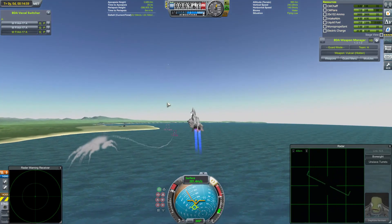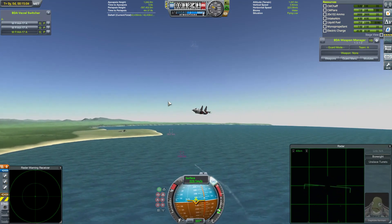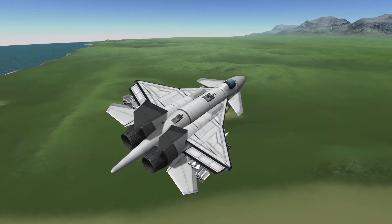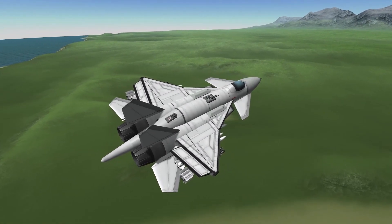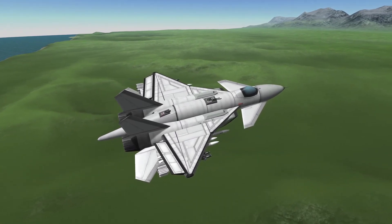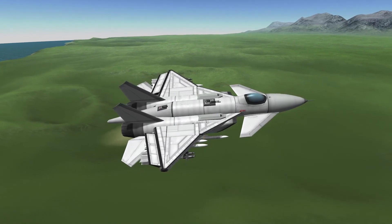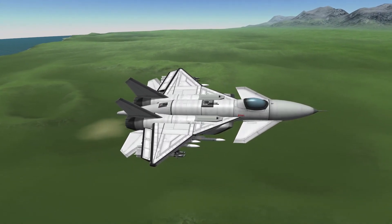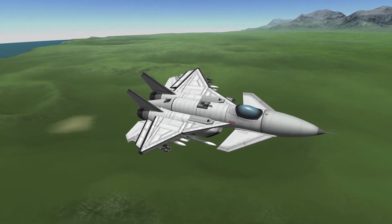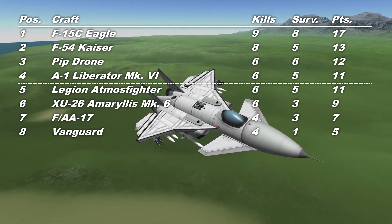The FAA-17s have finally recorded a richly deserved victory, although it's probably not enough. Let's look at the final scores. The FAA-17s finally get that last Panther down and finally win a fight. In that last round we did see hints of where this craft might be falling short - it seemed to have quite a bit of difficulty bringing its guns to bear on its target, and there might be something to do with the gun placement. But there's a lot that this craft does right, very well - I think that might be its Achilles heel.